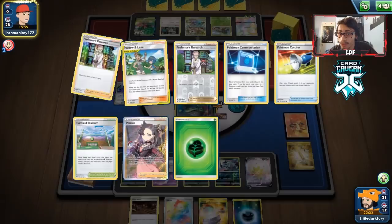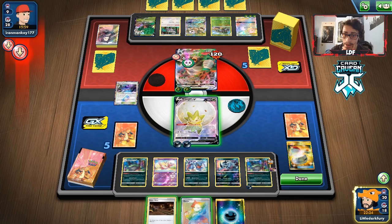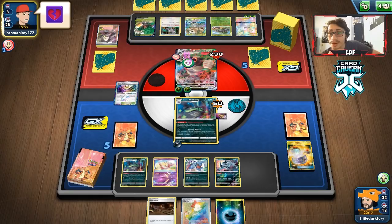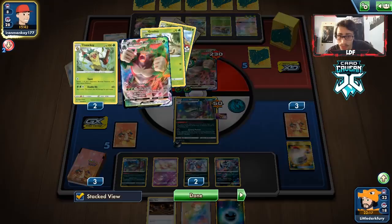We could actually consider a deck-out strategy! They're running low on cards. We could switch and float up with Eldegoss to get Koga's Trap back — I'm going to do it now, taking advantage of that. Getting Eldegoss back in the deck so we can recover Koga's Trap later. We put Wheezing back in the active. 100 HP left on Rillaboom — long ways to go — but we're chillin'. Eight cards left in their deck too.